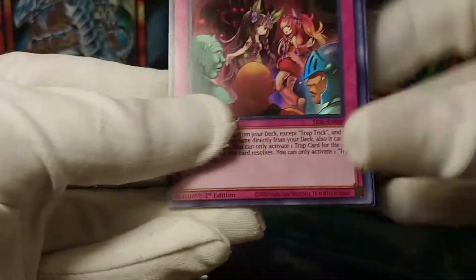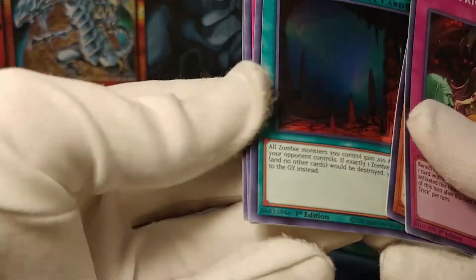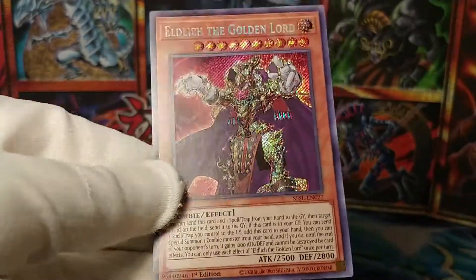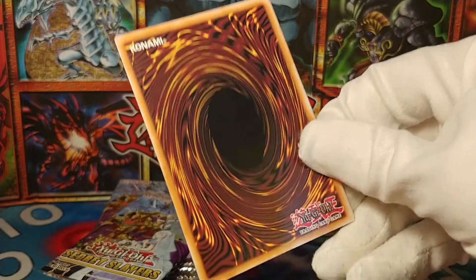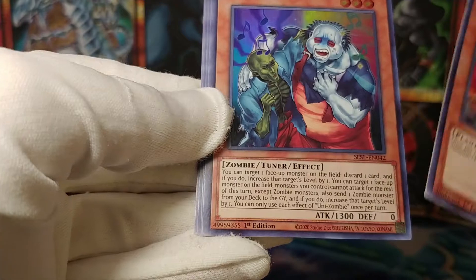All righty then. Let's begin the other pile. What do we got? We have a Trap Trick and a Princess of Camellias — got a lot of her. Pyramid of Wonders, Atemancipator Resonance, and a second Eldlich the Golden Lord. Hey, I mean, you can throw these things at me all day — I'm perfectly fine with that. Moving right along. It seems like this is not a very large set, so I think you actually have a reasonable chance of actually getting something good.